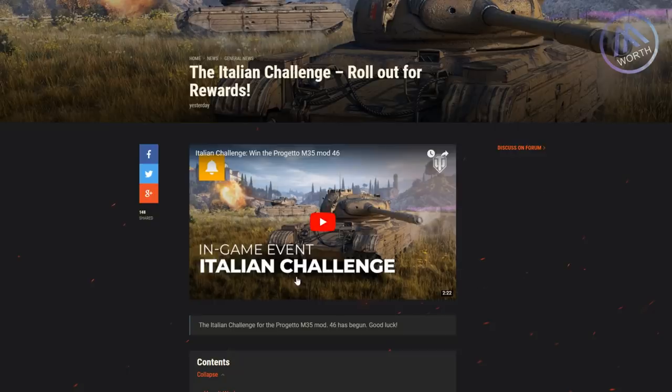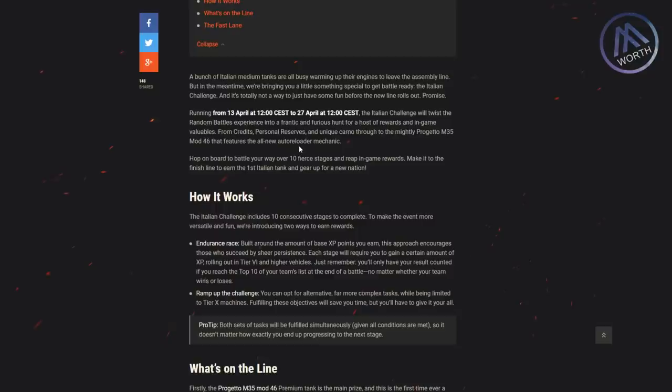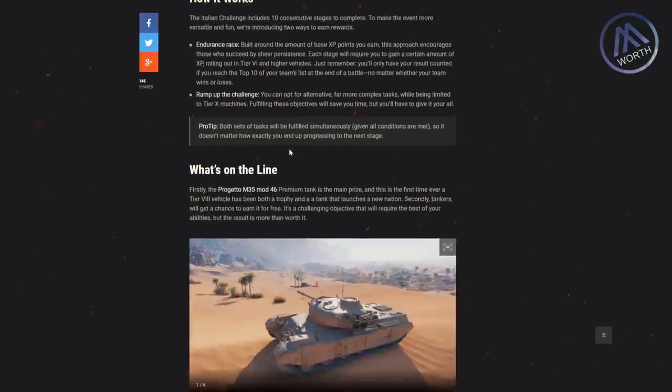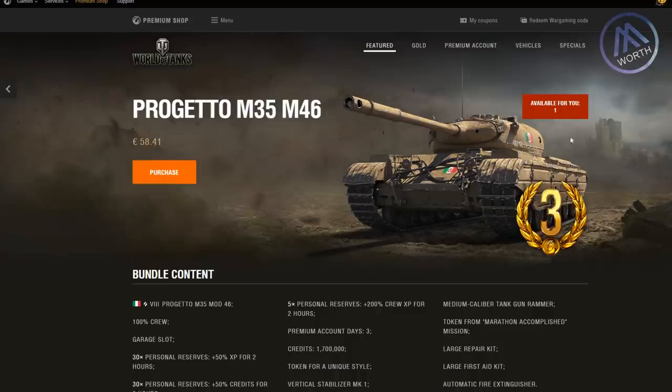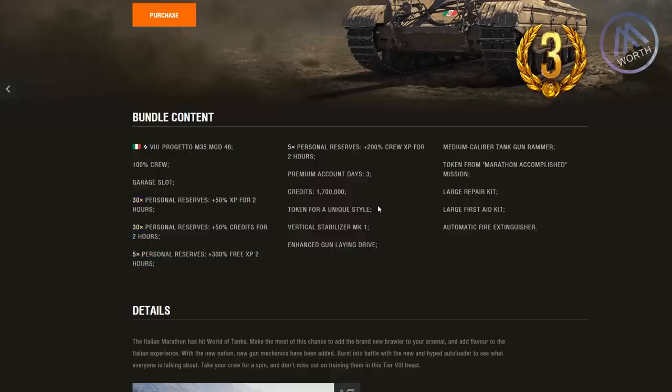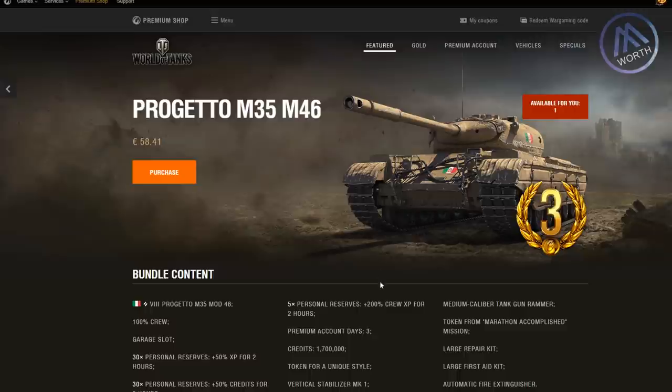Anyway, there is now the Italian Challenge which I think started yesterday or maybe two days ago, where through a series of missions you can win the new Italian tank. But that's not all - if you don't finish the whole race you can still get a discount on buying it. Let's take a look at how much it costs normally. It says available for you - you don't see this tank or the package unless you're logged in by the way - and this is on EU, it's almost 59 euros, which is insane.